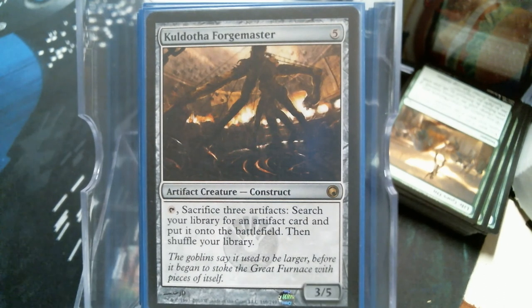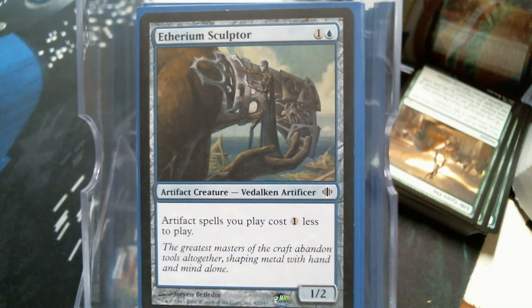Kuldotha Forge Master is a good way to turn Thopters into whatever you want at instant speed. And it's a way to get rid of those Thopters so you can keep getting more from your Thopter Assembly. The Ethereum Sculptor is of course going to help us reduce costs.